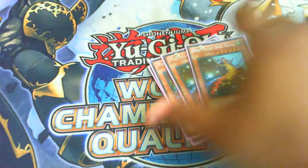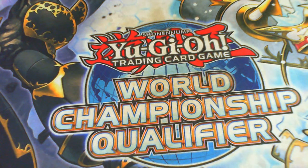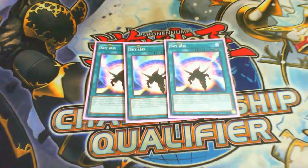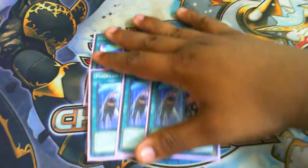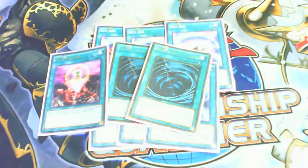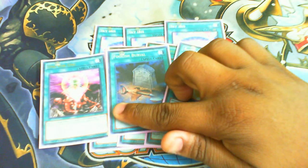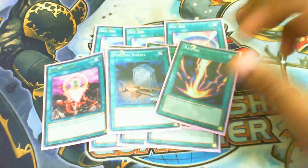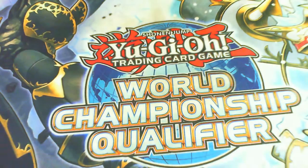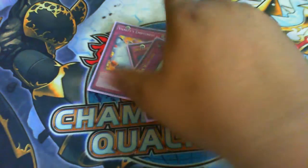The only non-pendulum monster is Mist Valley Apex Avian — it negates for free basically by going back to the hand, so it's a free negate every turn. For the spell section: three Sky Iris because it's a very good card; three Pendulum Call — your go-to, buy this card, it searches two; and two Mystical Space Typhoon. One-offs are One for One, Foolish Burial, and Raigeki. One for One fetches any of your level one tuners and Foolish Burial sends them to grave so your tuners are live. For traps: Vanity's Emptiness, Bottomless Trap Hole, and Solemn Warning.